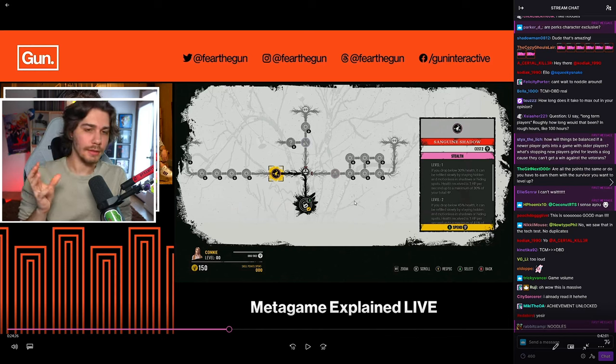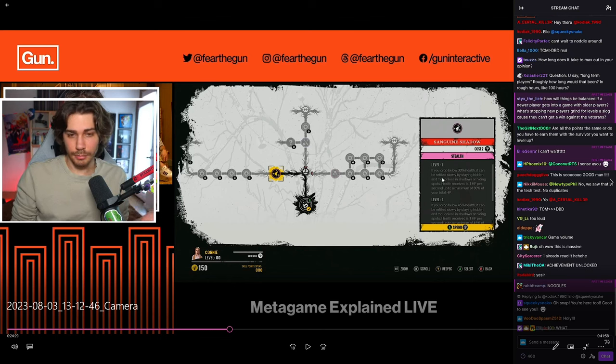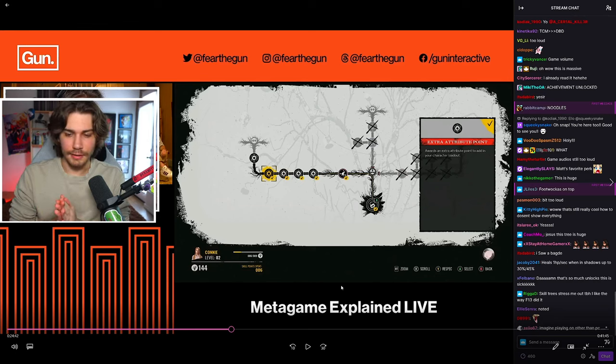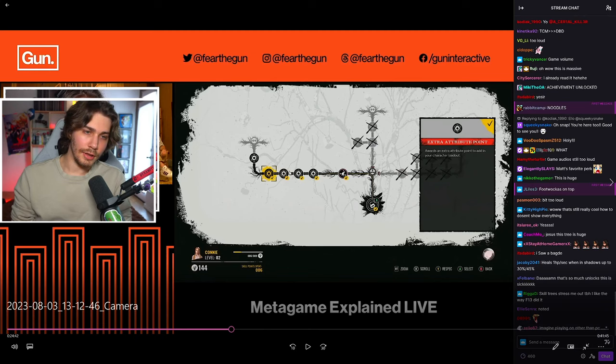We also don't know how long it takes to earn those 50 skill tree points per character. As you gain XP for a perk by using it, you unlock the level two and then level three versions. Level two of Sanguine Shadow triggers at below 45 health, healing 1 HP per second up to 45 max — and the level three is probably around 60 or 75. The star icons throughout the skill tree are attribute points; you get 30 max to assign to stats like stealth.